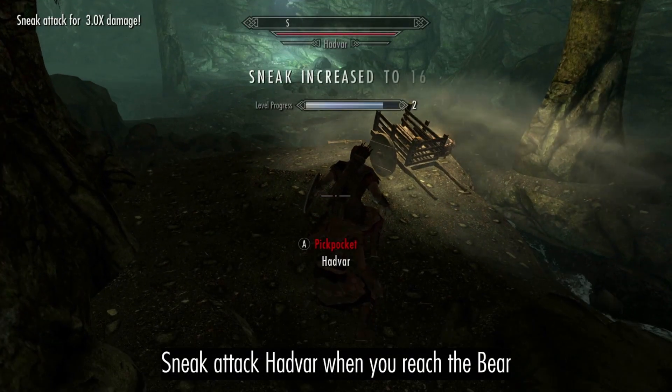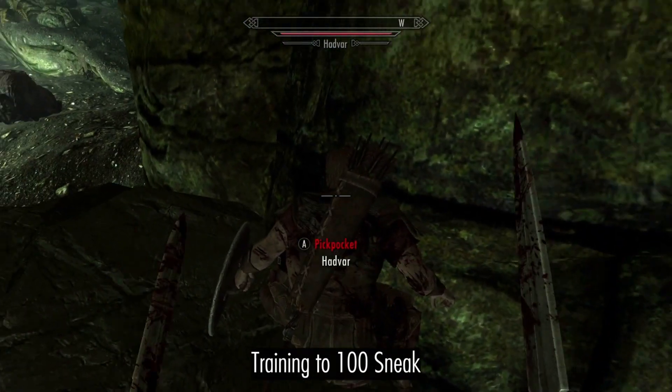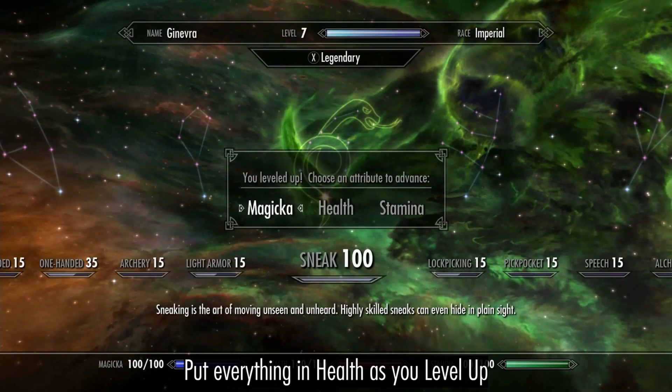Sneak attack Hadvar when you reach the Bear, training Sneak to 100, and putting everything into health as you level up.